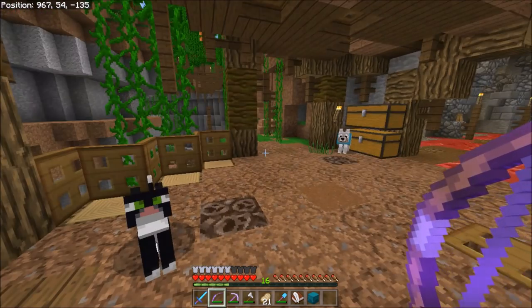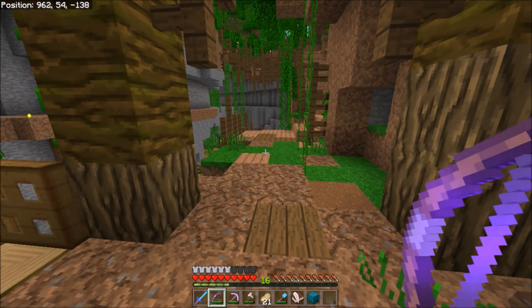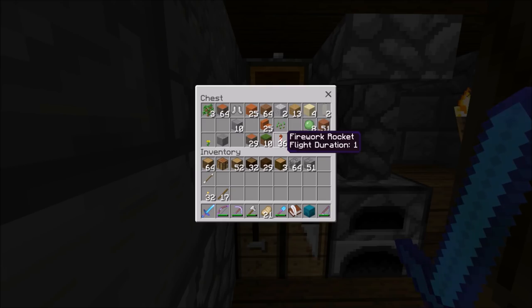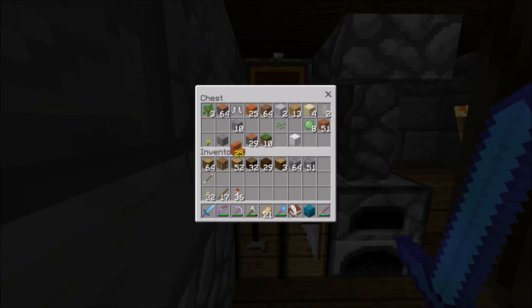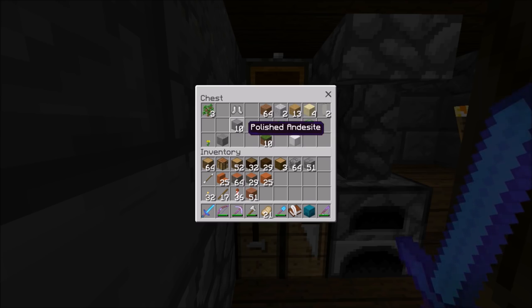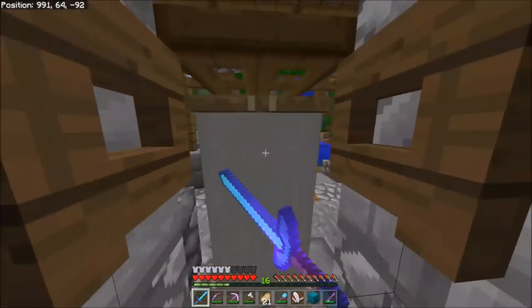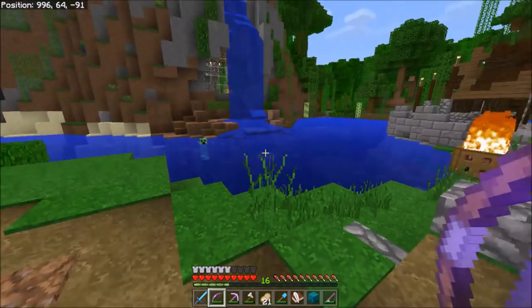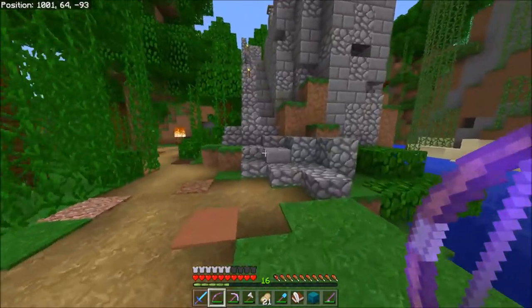I am going to head out to the mesa. If I remember correctly, I wrote the coordinates down somewhere — we're going to 205, 73, negative 1400. I'm going to take some acacia wood too because I'm feeling like we could use a color close to the mesa. I have a gray banner and a block of iron because I was going to make some golems out here and never collected all the iron. Oh, a spider — I haven't seen one of you in a while. Let's get rid of you.